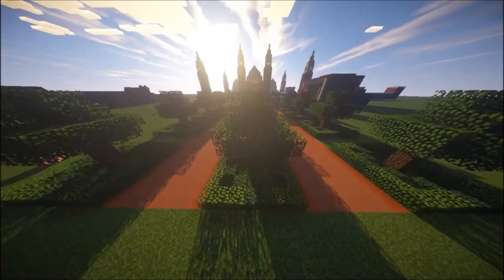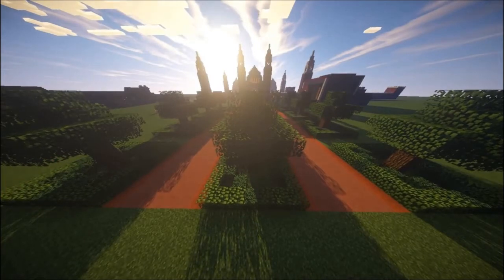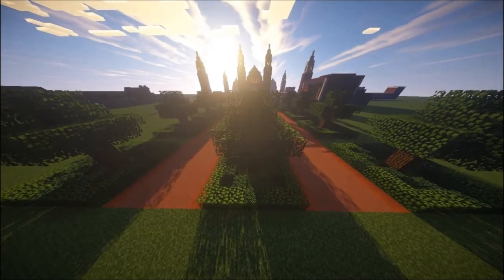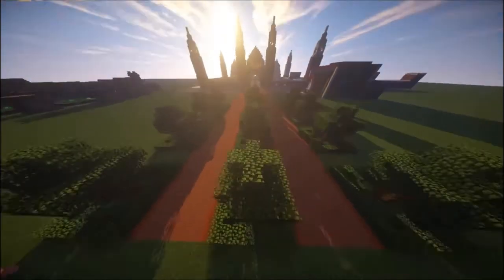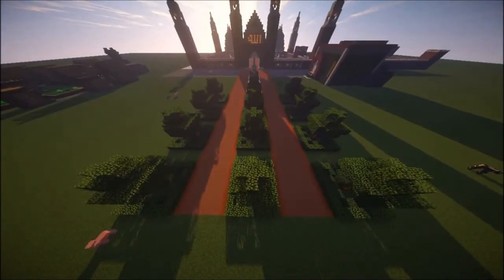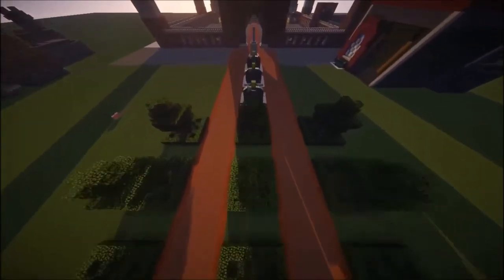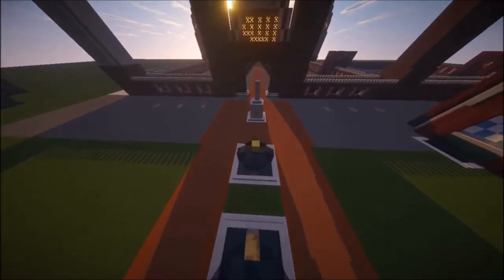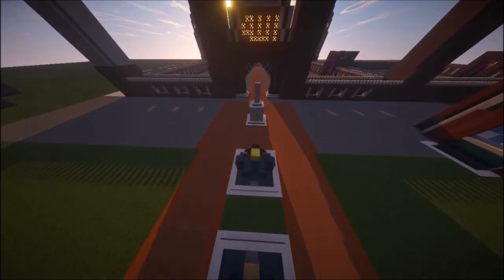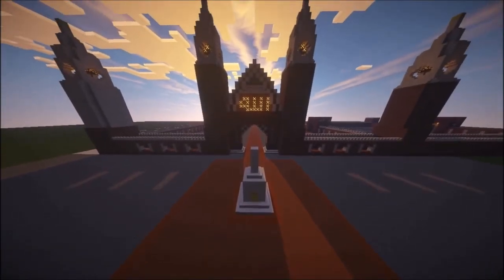Hello there ladies and gentlemen, I am the creator of this map and I am going to give you a little tour. As you can see, we are at the main entrance. It is a little garden light area with a few trees and three mountains, and a little monument. That monument is to represent a certain occasion that happened at this mosque.